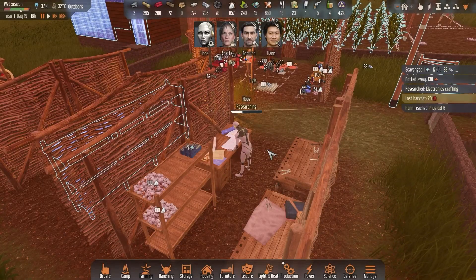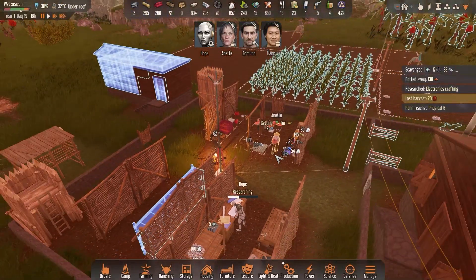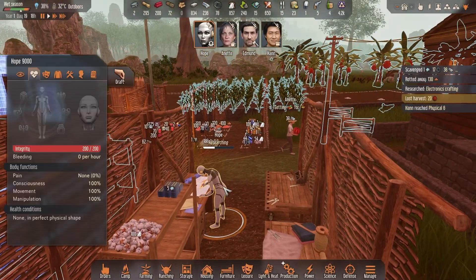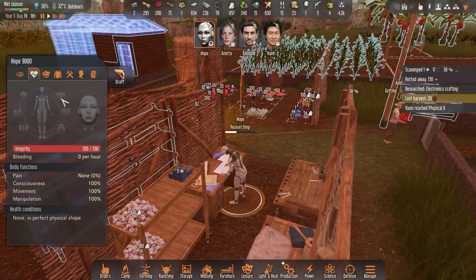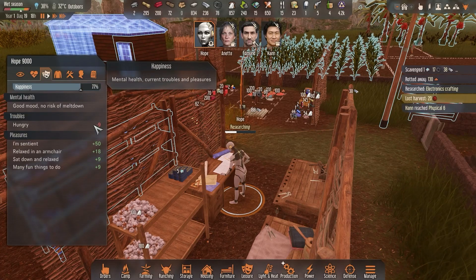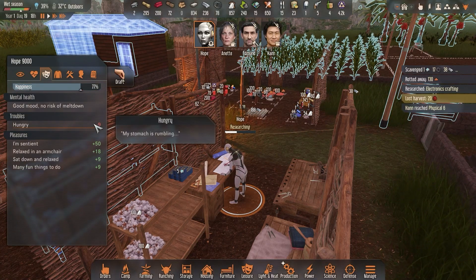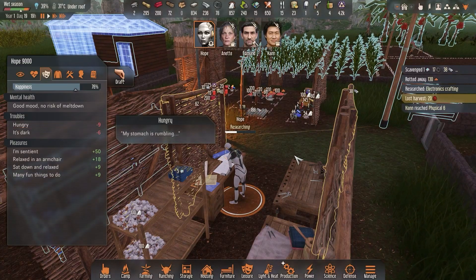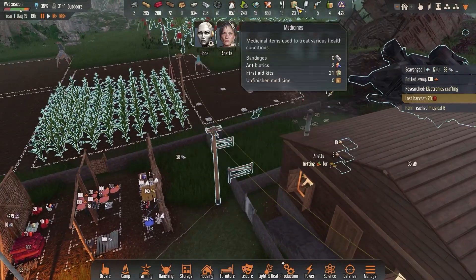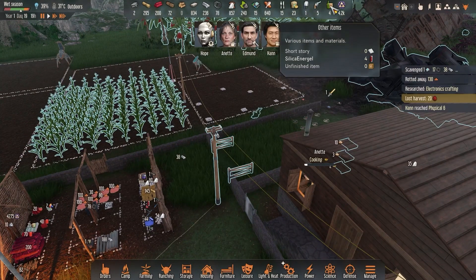Hello and welcome back to another episode of Stranded Alien Dawn. We are still stuck on this planet with Hope, our budding intelligence. She still has a long way to go before she's useful in any sense, but for now she's kind of hungry. I'm going to assume she has a stomach and she has to fill it up. We do now have plenty of food for her.